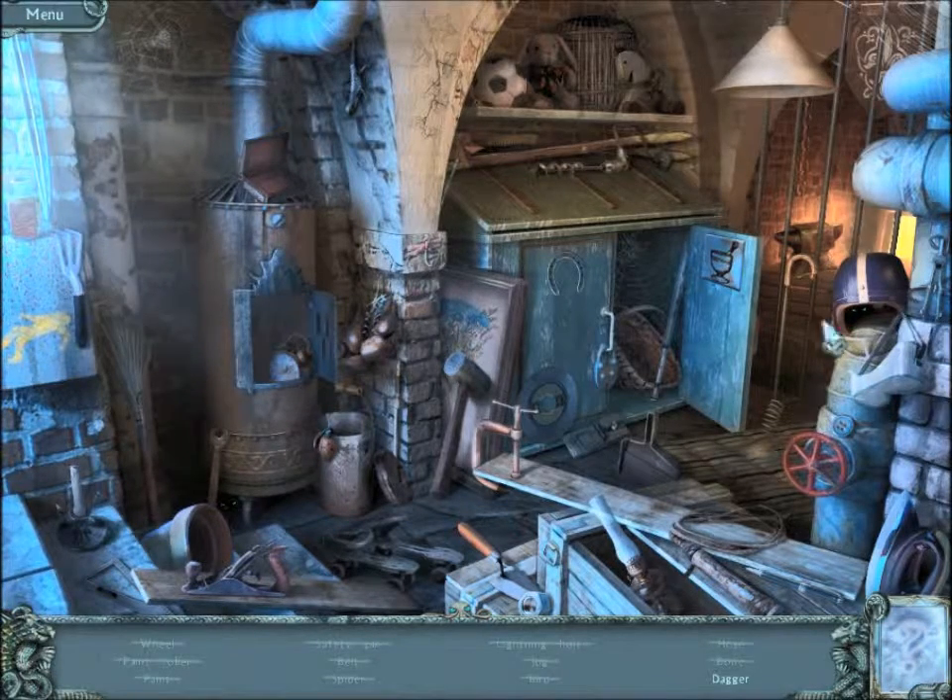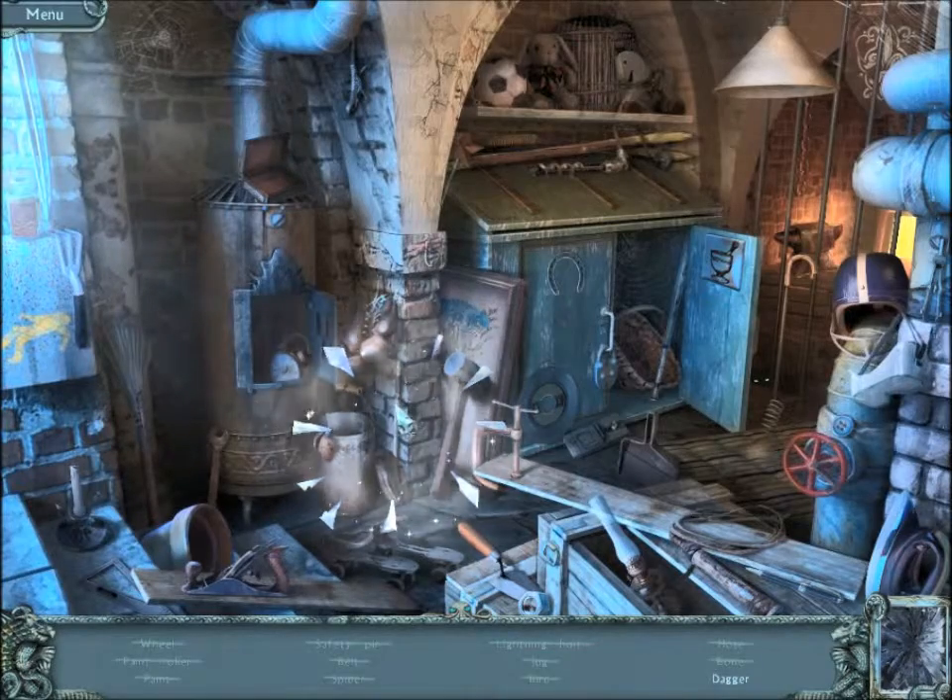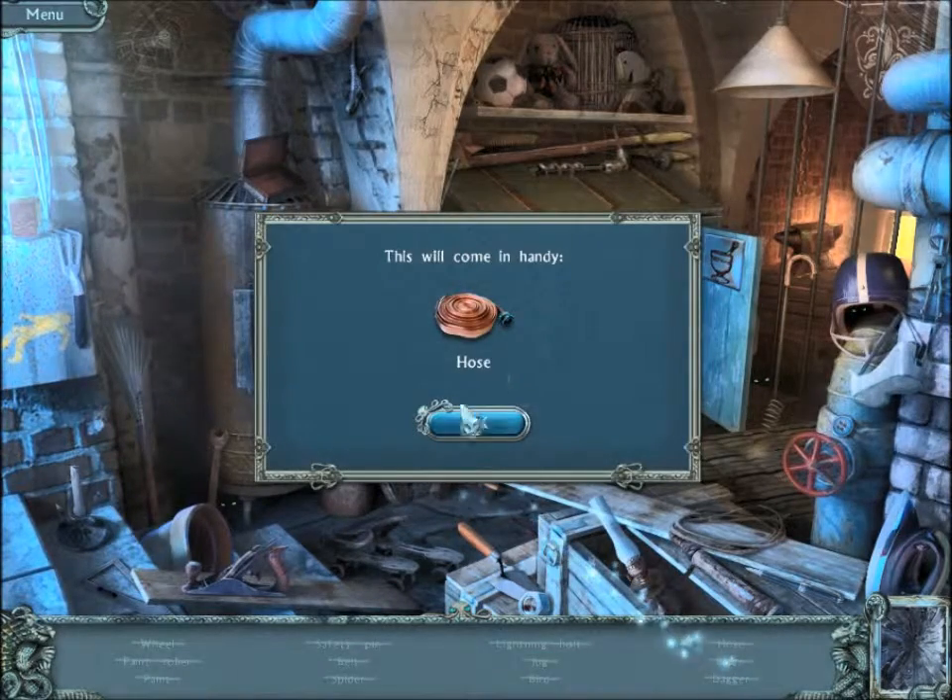Don't actually know where that dagger is. I feel like I've seen it, but now that I'm actually looking for it, I'm like — where is it? Actually, where is it? I don't want to use a hint! Fine. Fuck off! We have a hose.